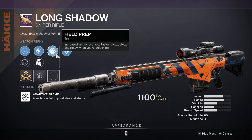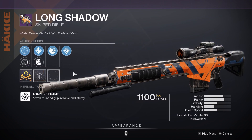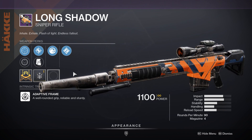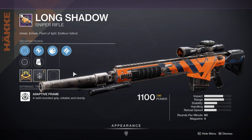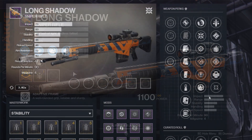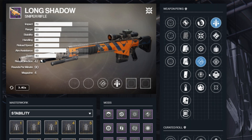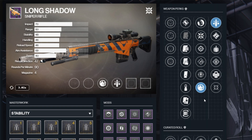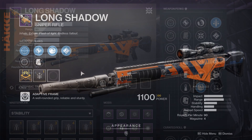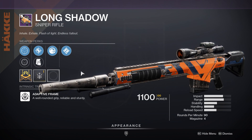Next up we have the Long Shadow kinetic sniper rifle rolling with Field Prep as well as Ambitious Assassin. Just like Whispering Slab, it's a pretty good weapon, but this isn't the roll you'd want. Most of the time you're using snipers for sustained damage, and perks like Ambitious promote more of an add-clear style of gameplay — nine times out of ten that's not how you want to be using your special ammo. The roll you should be on the lookout for is either Rapid Hit/Triple Tap, which gives great sustained damage by maximizing shots and reload speed, or Field Prep/Triple Tap, which maximizes shots, gives really good reload speed — though you need to be crouched — and also increases reserves.